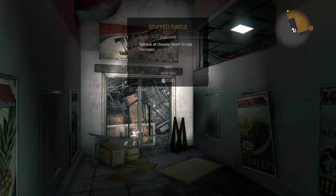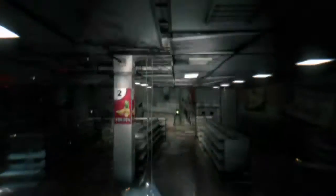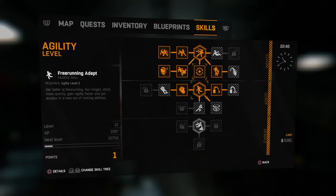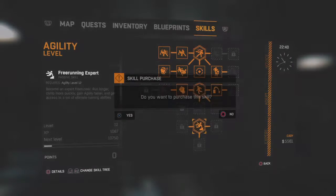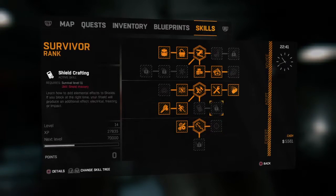I think I found the best strategy for ranking up your survivor level, or your legend level. I'm going to do the freerunning expert agility upgrade right now. I'm at level 14 survivor.